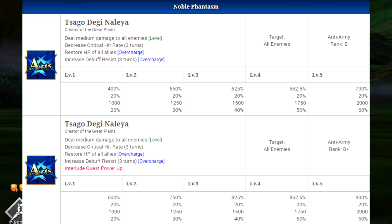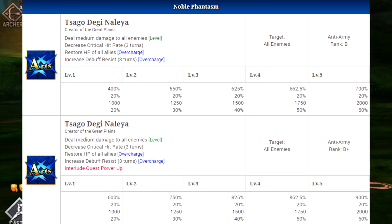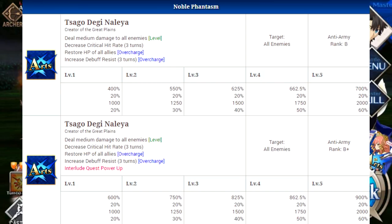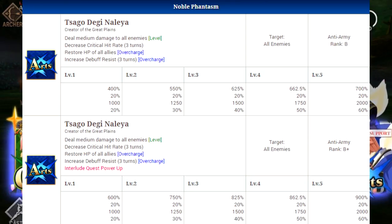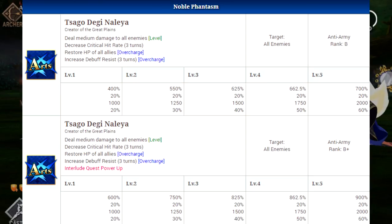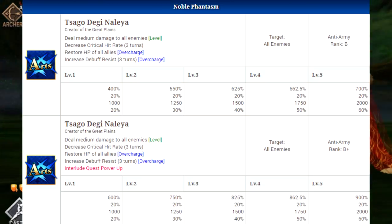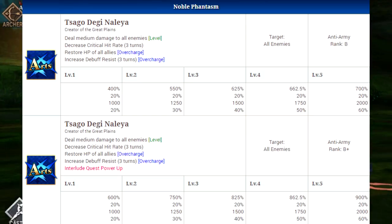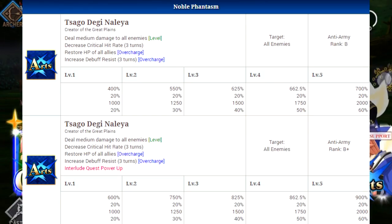This is a pretty solid noble phantasm which almost makes this character usable in certain situations, especially if you're focusing on arts setups. There is also an interlude quest you can do to power this up, which will significantly boost the damage — everything else stays the same. You're going to get a 200% increase to the overall damage, which is definitely nothing to sneeze at.